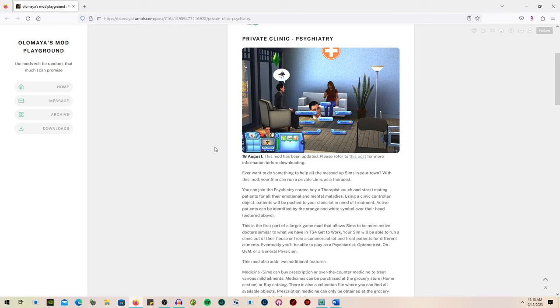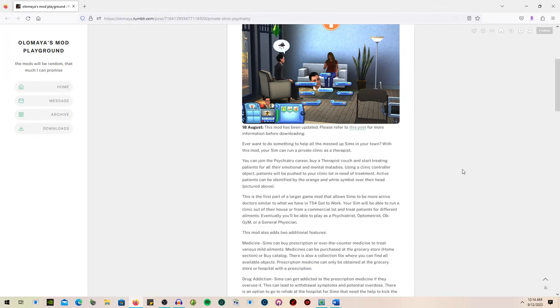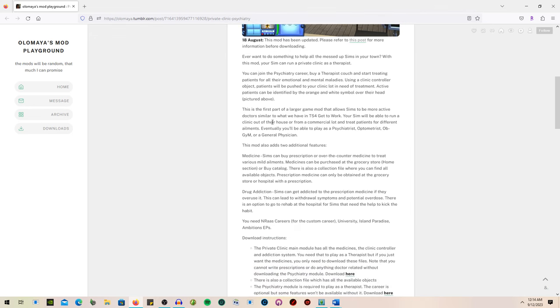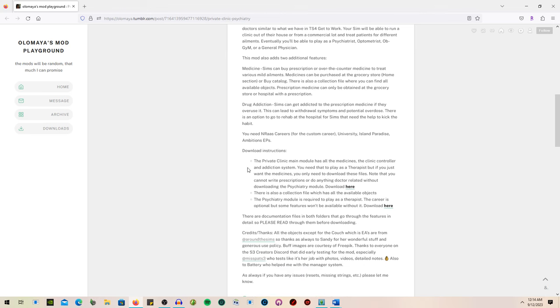I'm going to mostly look at the documents that come with the download because they go way more in depth. Basically, if you ever wanted to help your messed-up sims in town, with this mod you can run a private clinic as a therapist. You can join a psychiatry career, buy a therapist couch, and start treating patients for their emotional and mental maladies.